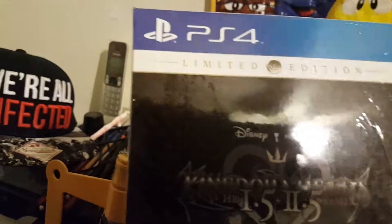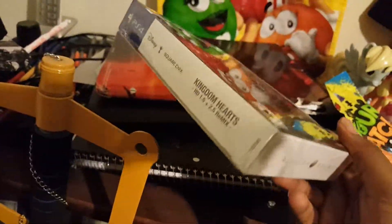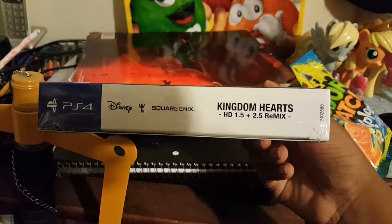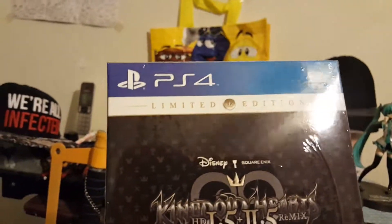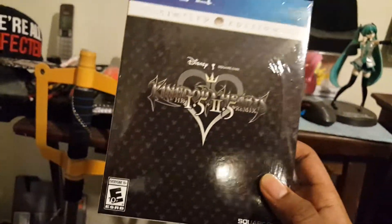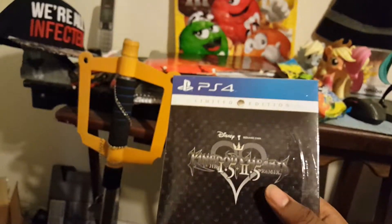So let's get to the actual package. Here you have the Kingdom Hearts 1.5 and 2.5 game itself. It's fairly similar to the one over there. It has no alterations whatsoever. You probably see my reflection in the mirror. It's rated E10 and up. You got the side here — Kingdom Hearts HD 1.5 and 2.5 Remix — and on the other side you don't got anything else at all.